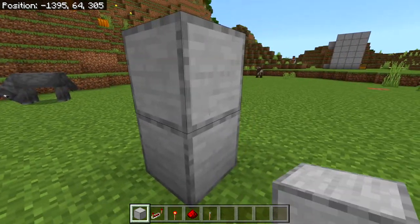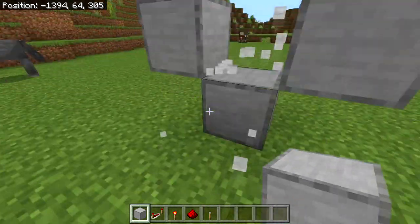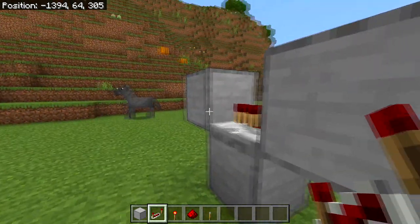To build the redstone clock, place a block here, another temporary block on top of that, then one block right here and another block behind that block. Destroy the middle block so you now have a little V-shape. Then place a redstone repeater facing into that block.